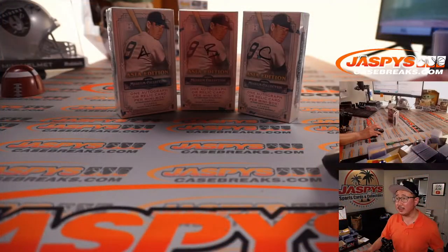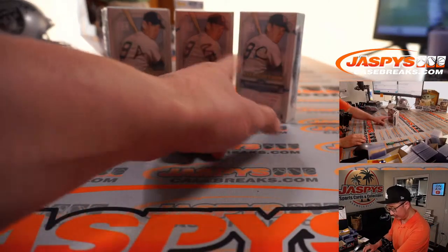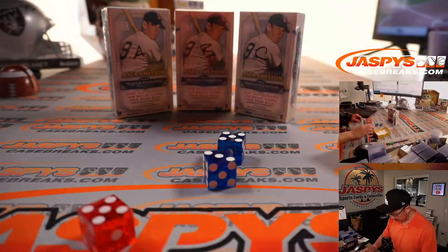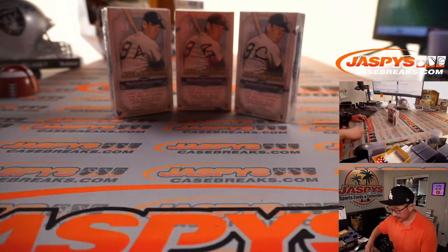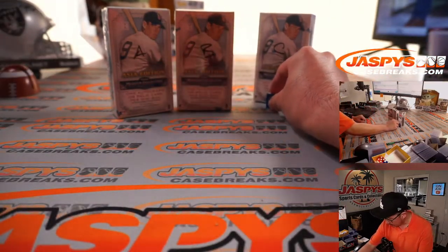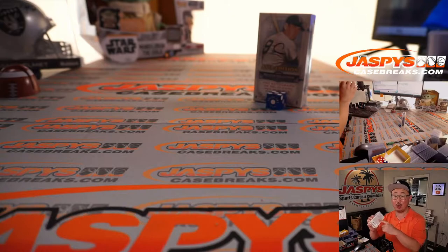Now yesterday we did one of those mini boxes and we opened up a fresh box. Looks like we did box A, B, C — we did box D. So now let's select a die — we'll go 1, 2, 3, 4, 5, 6. So these we'll save for next time. In fact, we gotta do one more of these to unlock that quick hitter.